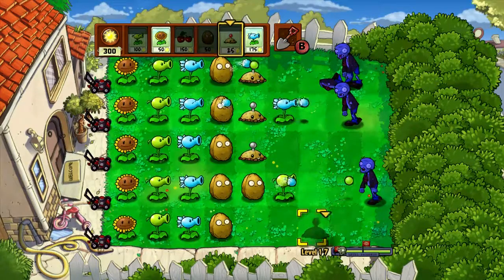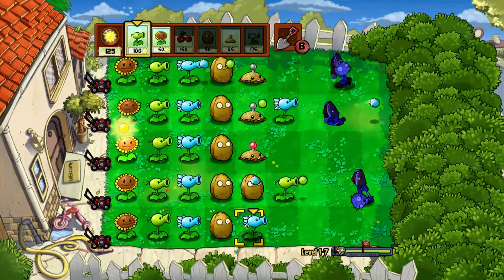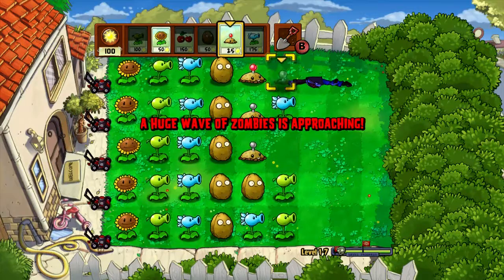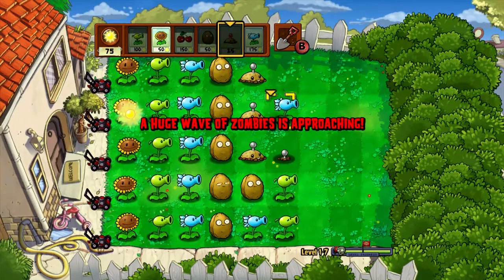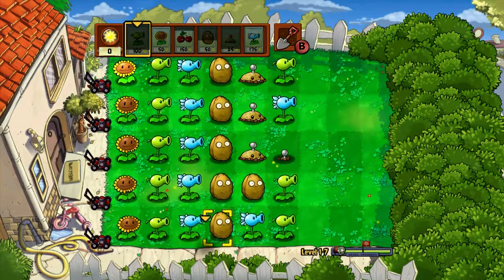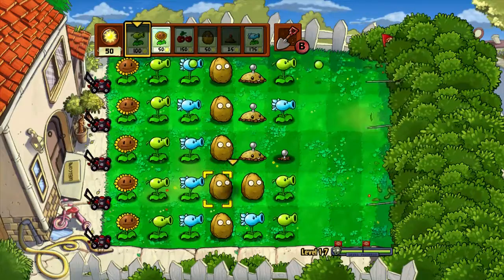I'm just placing down random stuff — I don't care, I just need one more thing up there. There we go. That row is probably the most protected one — it has two walnuts. Or maybe that one.